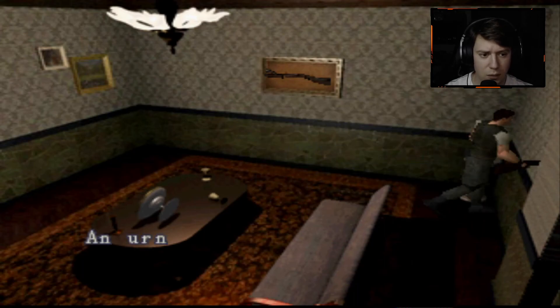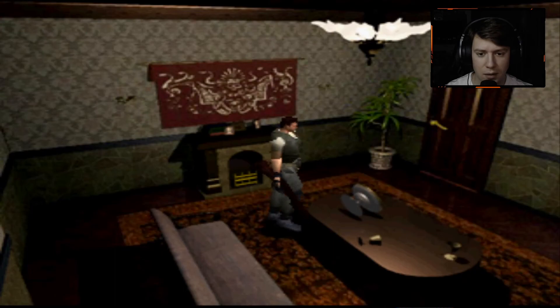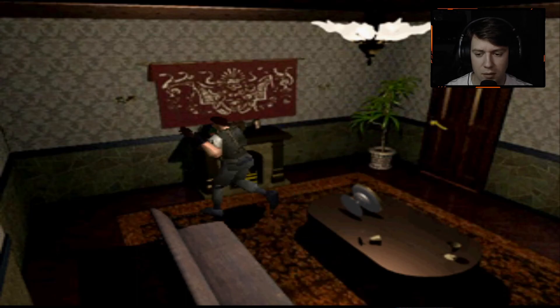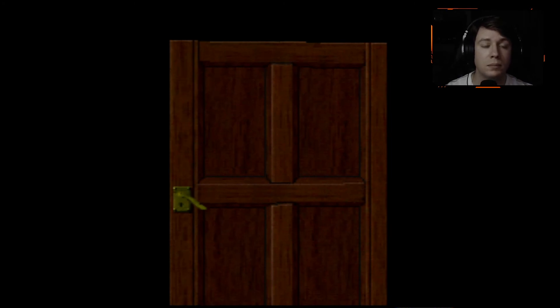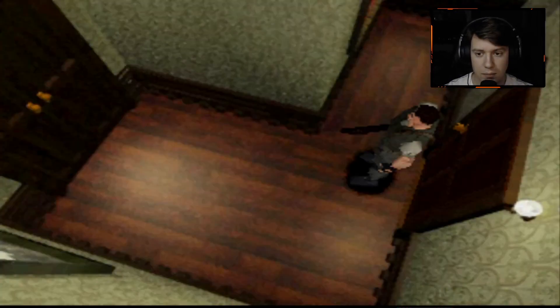And then I'm going to look around here and see if there's anything else useful. Aside from the shotgun, I feel like there should be something else useful in here. Maybe not. A plant — nothing unusual. What are you doing, Chris? Very odd room. So that is pretty much how you get the shotgun. I mean, that was fairly painful.